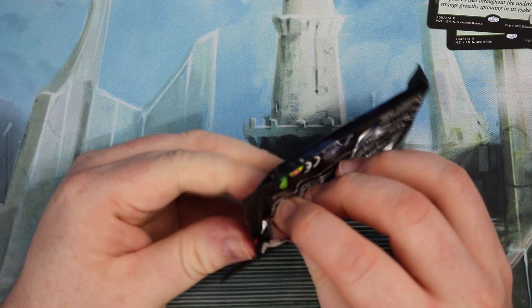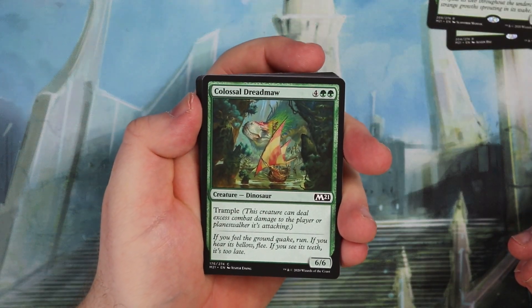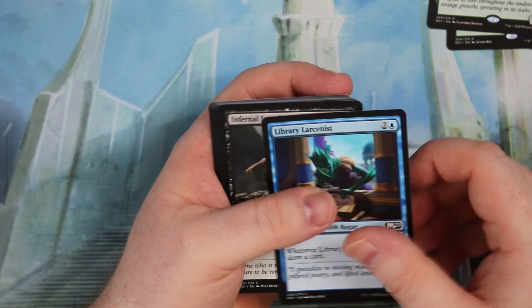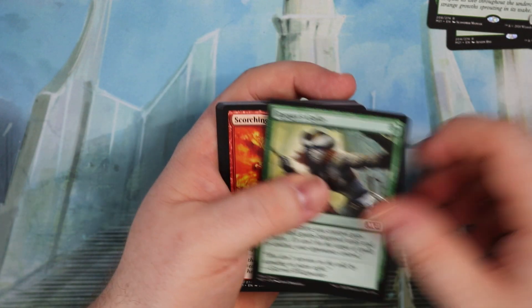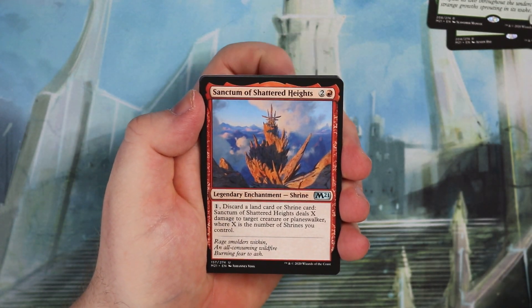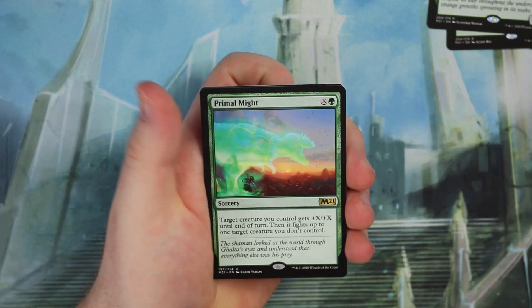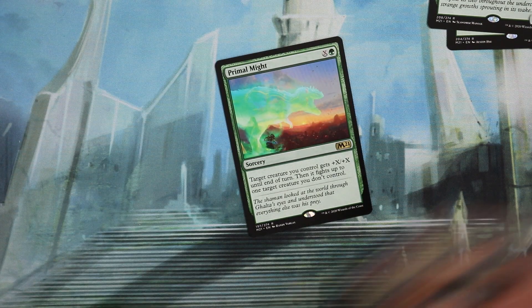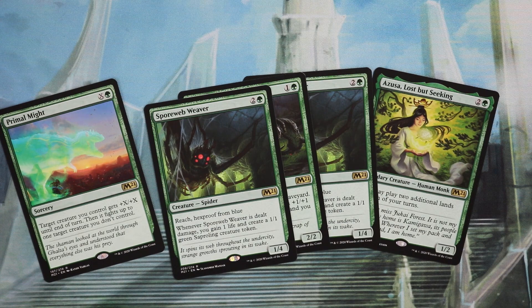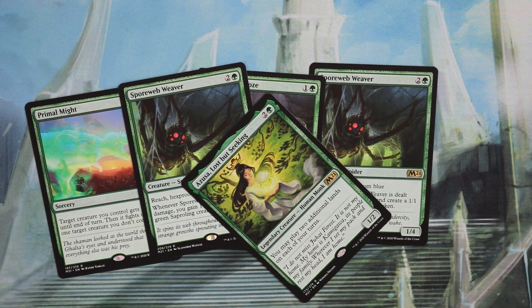One pack to go — is it going to be another green rare? Pack five: Dreadmaw, Hobble Fiend, Larcenist, Skari, Gage's Guile, another Scorching Dragonfire, Gorehorn, Battalion, Strike. We get the Red Sanctum — nice. Miscast — very nice blue card. Indulge in Patrician. And the rare is... it's green again. Primal Might. So apparently I'm only going to draw green rares — I've never done that in my life. Five packs, five green rares: two Spore Web Weavers, a Primal Might, a Scavenging Ooze, and an Azusa. That is unbelievable.